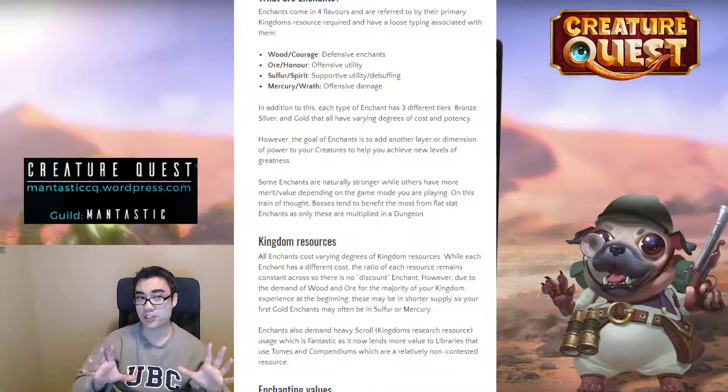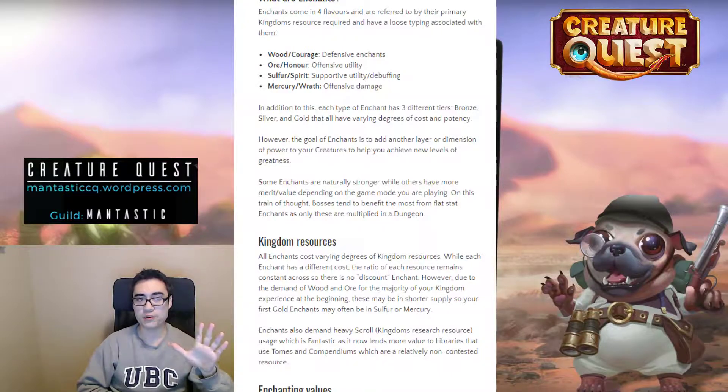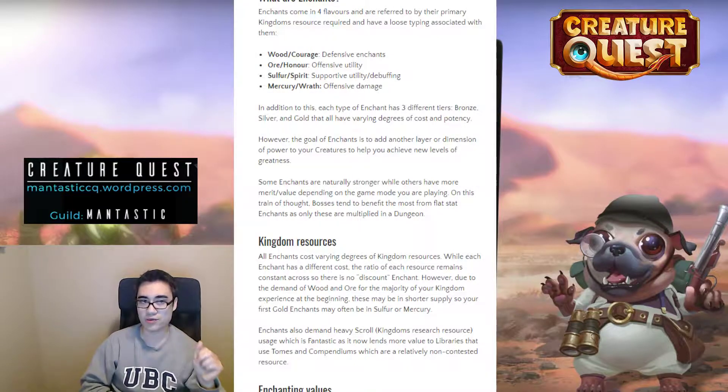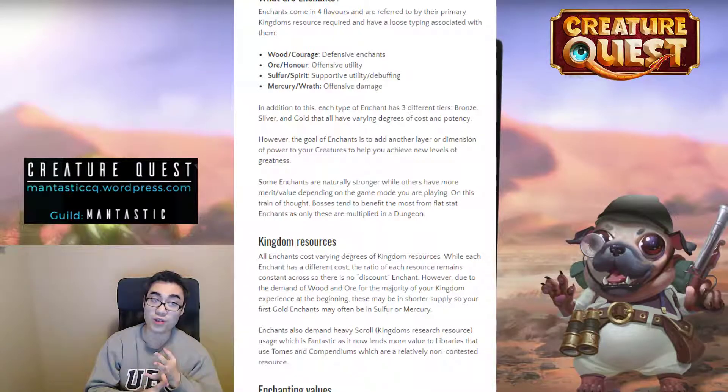Wood and Courage enchants are more for defensive capabilities. Ore and Honor is for offensive utility. Sulfur and Spirit are for supportive utility as well as debuffing. And last but not least is Mercury and Wrath, which are the offensive damage enchants. In addition to these four categories, we have three different tiers within each enchant: Bronze, Silver, and Gold.